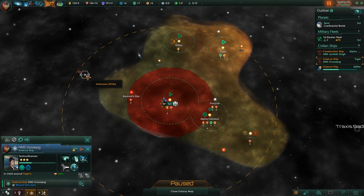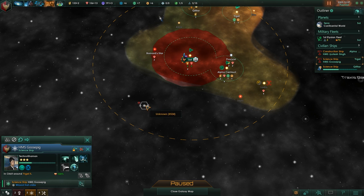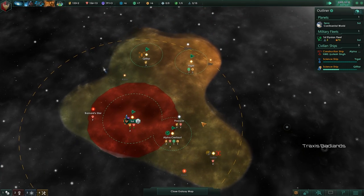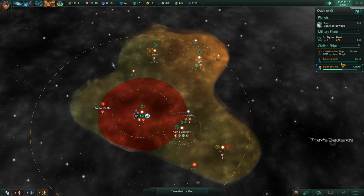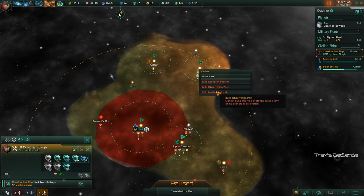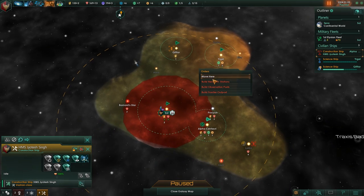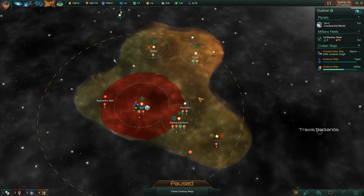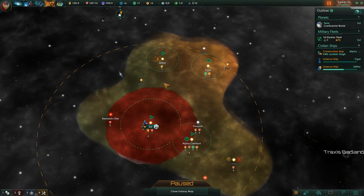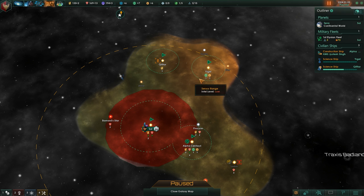I really think I'm gonna set up an outpost there. G-class — there we go. We'll set up an outpost there, we'll get the science which will be very nice. That is a big increase to our science.